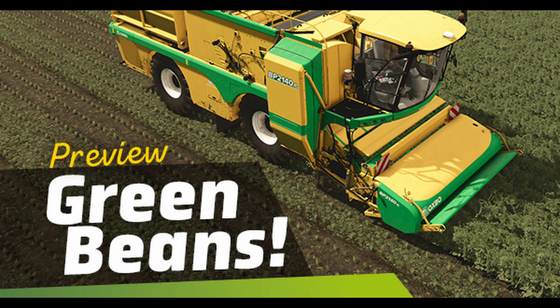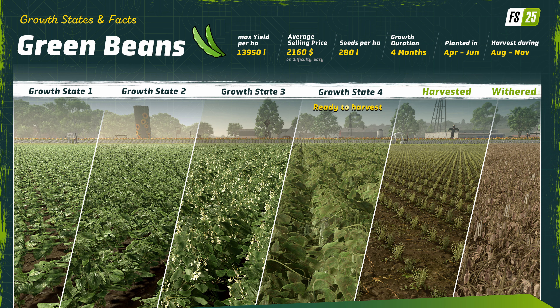Hello farmers and welcome back to another Farming Simulator 25 news update. Today we're looking at green beans, and as you can see right here, max yield per hectare is just shy of 14,000 liters, so that seems like a pretty good yield.